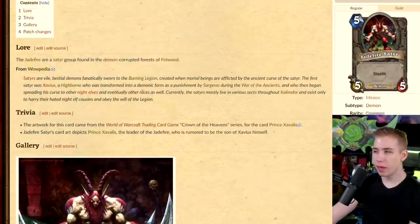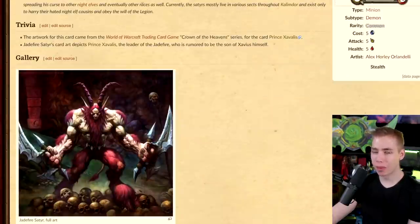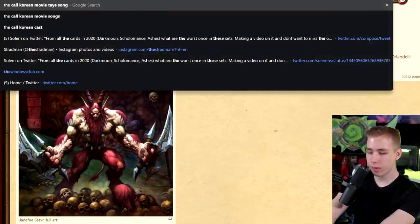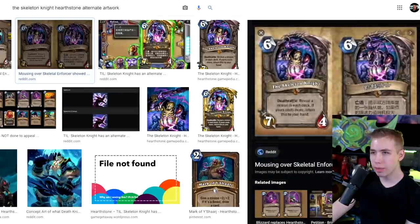Jadefire Satyr — 5-mana 5/5 Stealth Demon. We have this card — it's called Stranglethorn Tiger. For the Chinese market that wouldn't work. In China they have to censor anything related to bones and skeletons. In TGT there's a minion called the Skeleton Knight, and even though it came out 5 years ago, they have two different artworks — for the Chinese market and the European market. In China it has a helmet and extra armor.